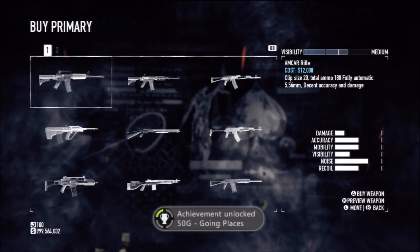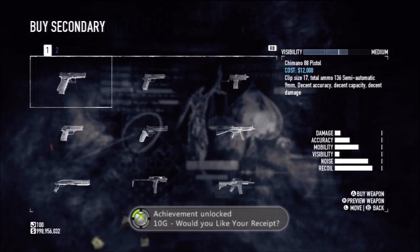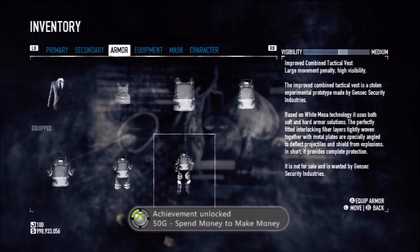You can also get at least 5 achievements from purchasing weapons and armour as well as reaching the maximum rank, which adds up to 320 gamerscore. Make sure you put everything on the maximum, otherwise you won't get all 5.